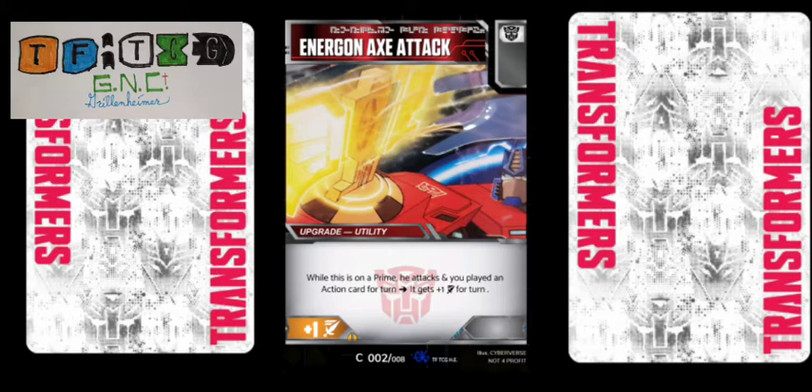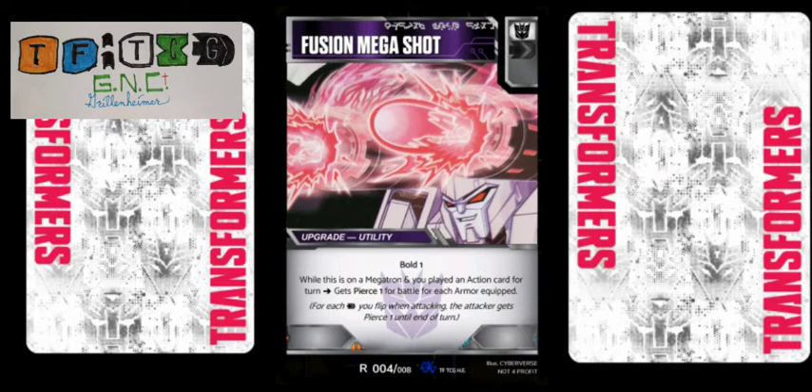Let's move on to the Megatron card, which is Fusion Megashot. Fusion Megashot is also a utility. It actually has a black pip and a white pip, but Decepticons are only going to get that white pip. I thought it might be an interesting idea — trying to keep teams together. If you're playing all Decepticons and you have an all-Decepticon deck, you're more likely to get that white pip for the double flip. This utility has no added attack and no added defense, but it gives anyone wearing it Bold 1 — any character can equip this utility.